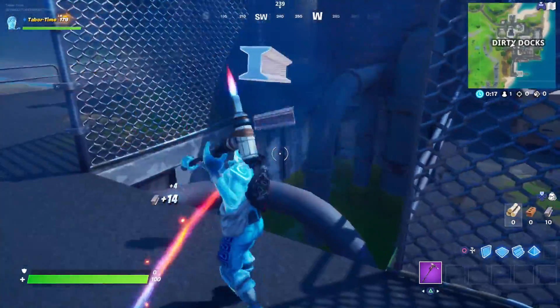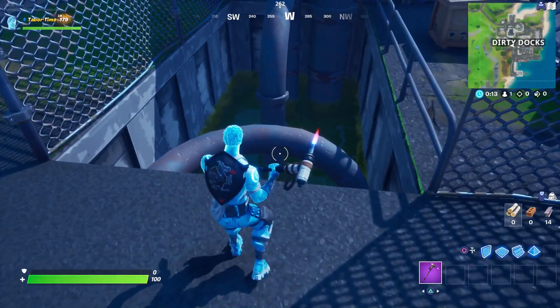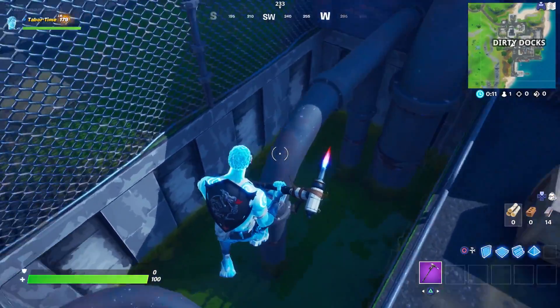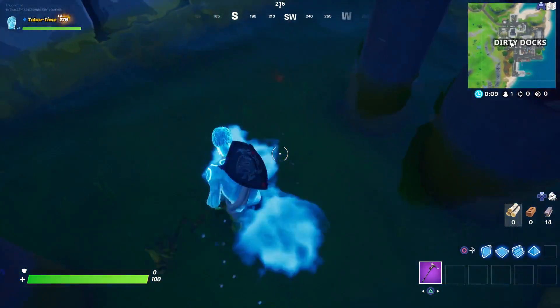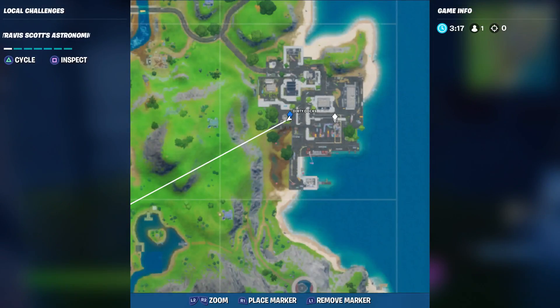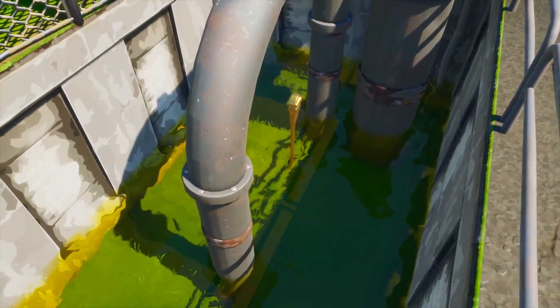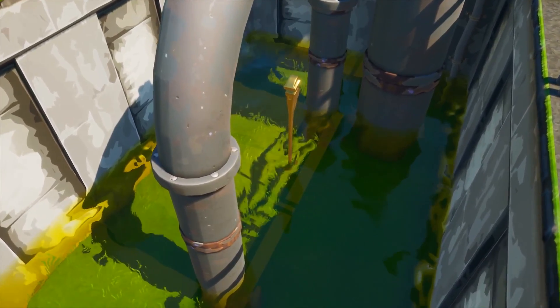The fifth and final golden pipe wrench location is in Dirty Docks. I wasn't able to finish it all in one match because the storm overtook me. Right down here in this creepy-looking swamp is where the fifth and final one is going to be, right underneath this pipe. The exact location is on your mini-map, kind of in the center-left of Dirty Docks.